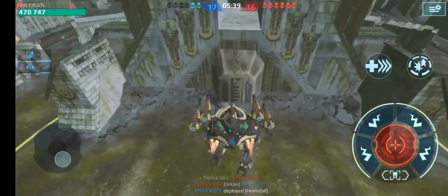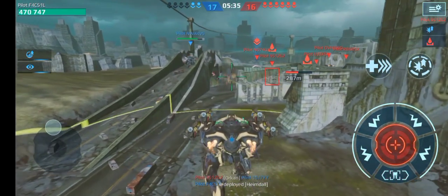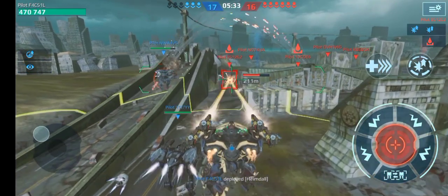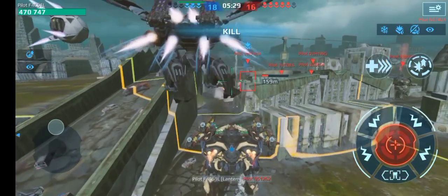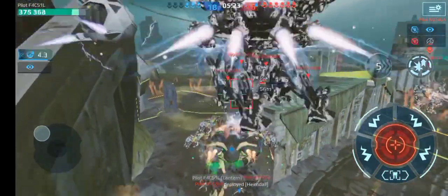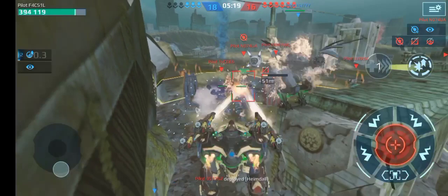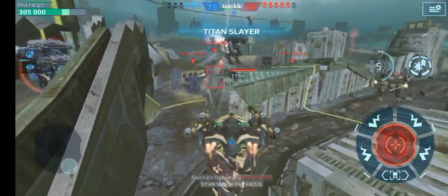Look how big this thing is! I'm not sure what mode we're in — I think we're in the healing mode first. Wow, this thing is actually really tall. The new noise of the weapons is sick! There we go — instantly a kill. I'm gonna have to sacrifice some of my health here to kill this Cindy guy. Let's switch modes to get the built-in weapon. Did I get him? Yeah — Titan Slayer! There we go.